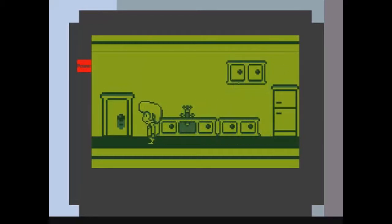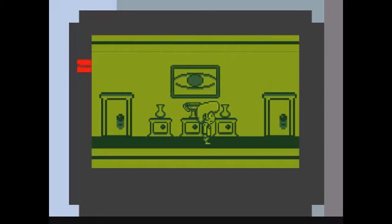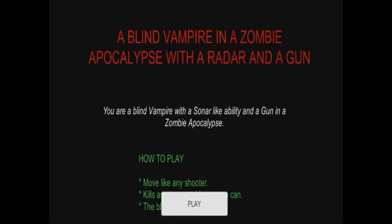Well darn, where the heck is this key? I'm quitting this because it's boring. A blind vampire in a zombie apocalypse — with a radar and a gun. A blind vampire with a sonar-like ability, a gun, and a zombie apocalypse. How to play: move like an intruder, kill — blah blah blah.